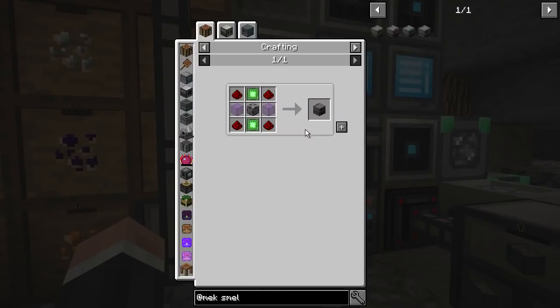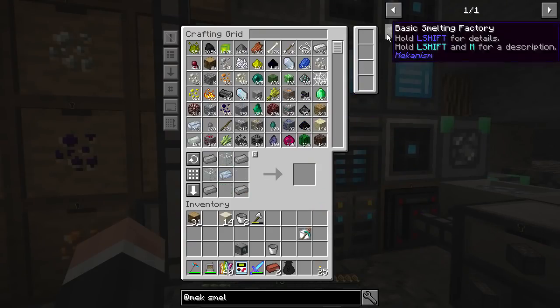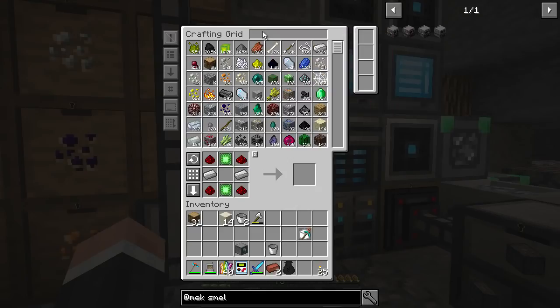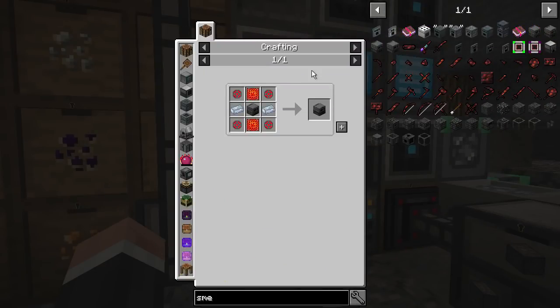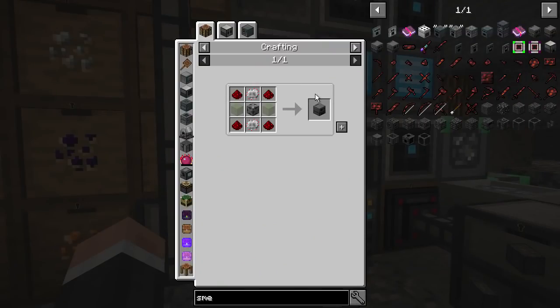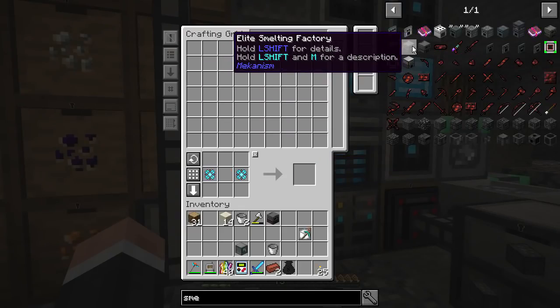I need to make an energy steel casing first. So basic smelting factory — yes, I just made that. Now advanced smelting factory — I need a couple of these. And now the elite smelting factory — I need two more components. One, two — there we go. That should do it — bam!